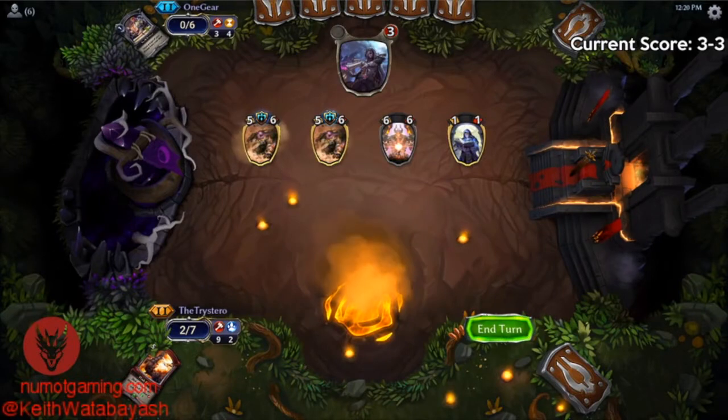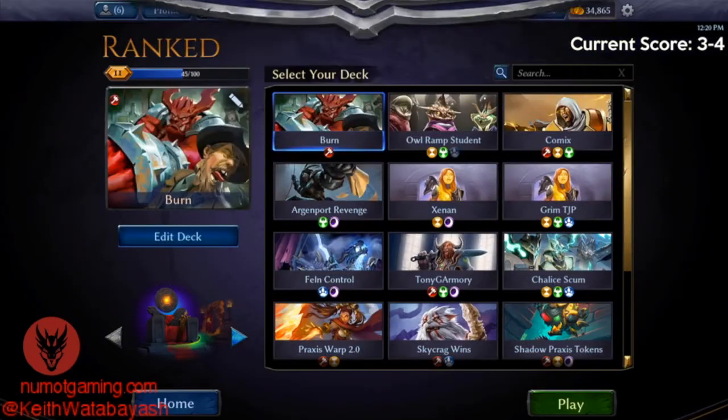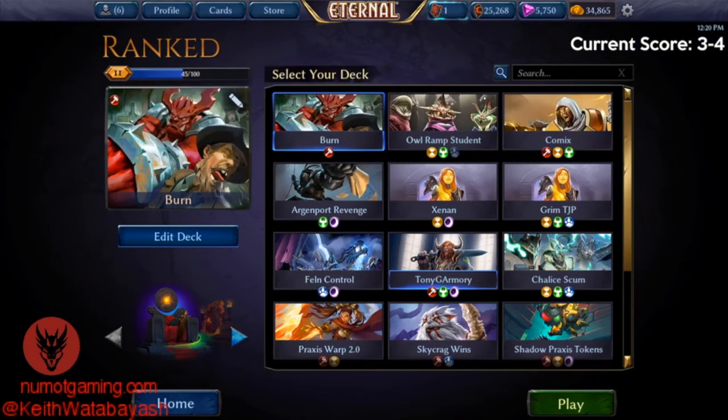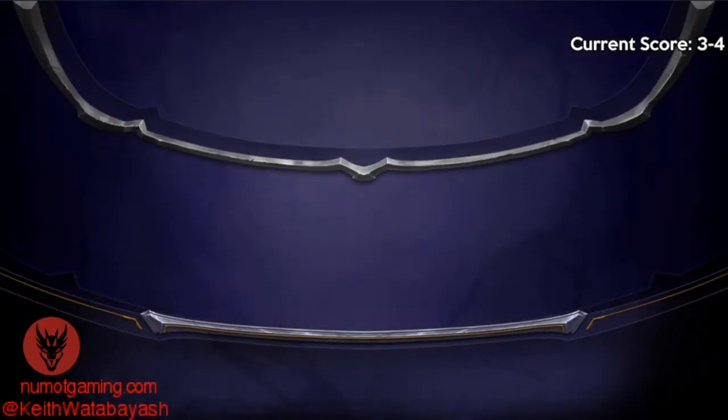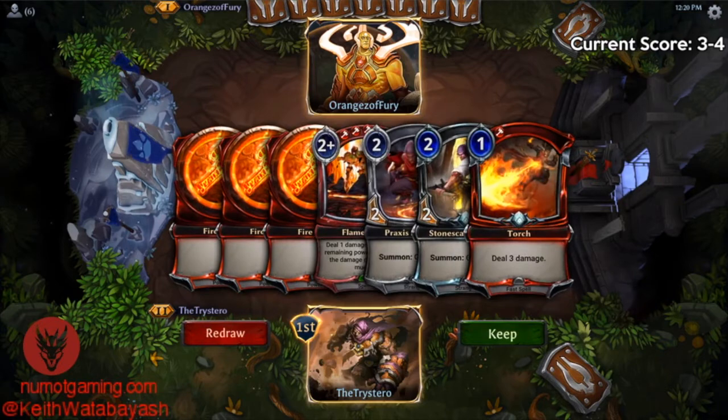As it turned out, we absolutely could have got through with our Oni Ronin, which would have been four damage instead of three torches to the face — our opponent would have been at two. But we would have had one extra unit to attack with. We actually would have had exactly lethal because if we attack with all three units — the Ruthless Stranger and the two other strangers — plus the Oni Ronin, we get through another two damage and we would have got there. But all that depends on drawing exactly torch and our opponent playing nothing.